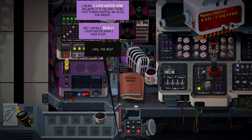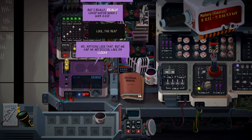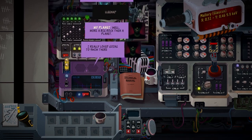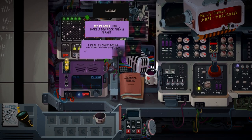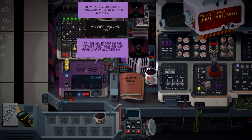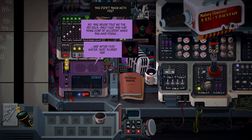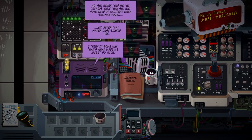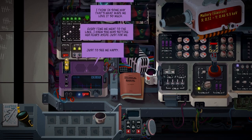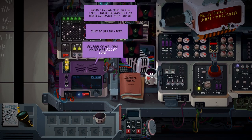Like the sea? No, nothing like that, but we had an artificial lake on Lina — my planet, well, more a big rock than a planet. I really loved going to swim there with my mother — I loved swimming while my mother watched. She didn't swim with you? No, she never told me the details. Only that she had some kind of accident when she was young, and after that water just scared her. I think in some way that's what made me love it so much. Every time we went to the lake, I knew she was setting her fear aside just for me — just to see me happy. Because of her, that water was full of love.